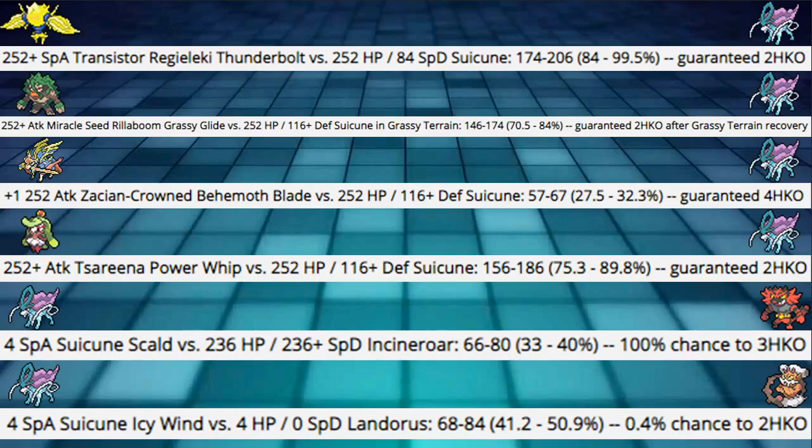Next: Plus 1, 252 Attack Zacian Crown Behemoth Blade into our Suicune — hitting 27.5 to 32.3%, a guaranteed 4-hit KO. This shows Suicune is a safe switch-in for Zacian. Even Sacred Sword does more damage but won't KO unless they're at Sword Stance. You can really run away with a Zacian matchup using Suicune since it walls it so well — and if you hit a Scald burn on Zacian, what is it ever going to do?